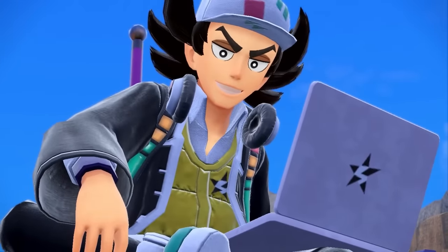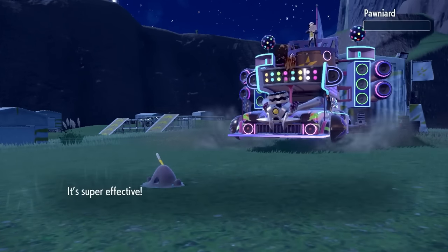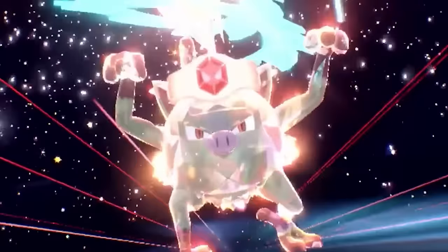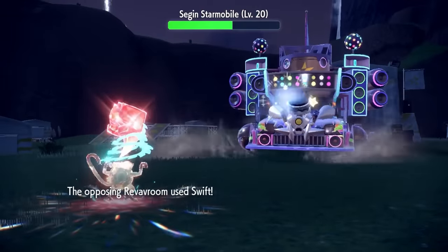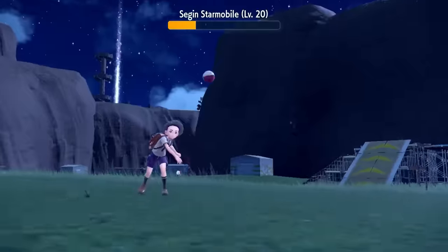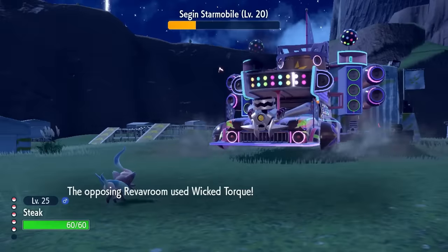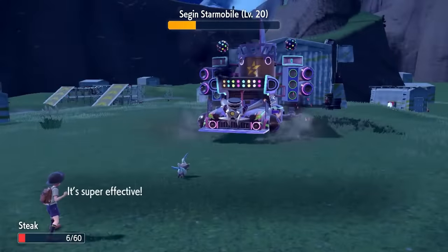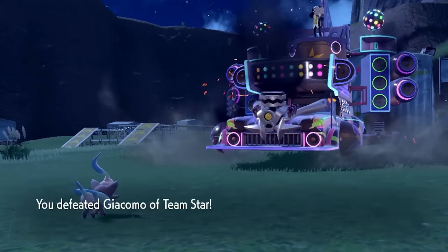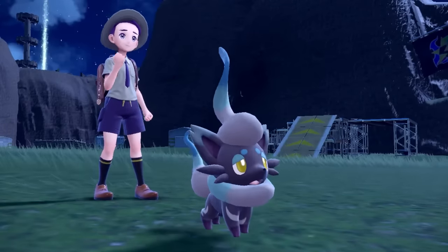Now it was time for the dark type Team Star member Giacomo. Meat Patty is able to deal with his first Pokemon Pawniard with two Mud Shots, but takes a lot of damage in return. So when the Starmobile comes out, I send in Lamb Chop, who Terastalizes and lands a nasty Low Kick. Lamb Chop is then brought to just 5 HP from a Swift, but Brick Break brings the Starmobile pretty low. I switch into Steak and thankfully the Starmobile uses Swift, which Steak is immune to thanks to his ghost typing. On the next turn he tanks a Wicked Torque and fires back with Comeuppance - a move that deals twice the damage taken by the user on that turn - and it is enough to knock out the Starmobile.